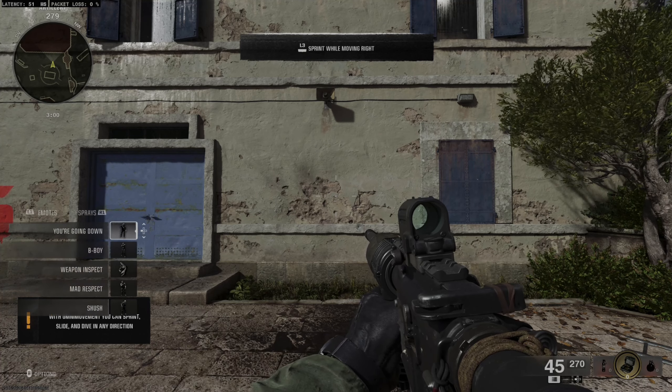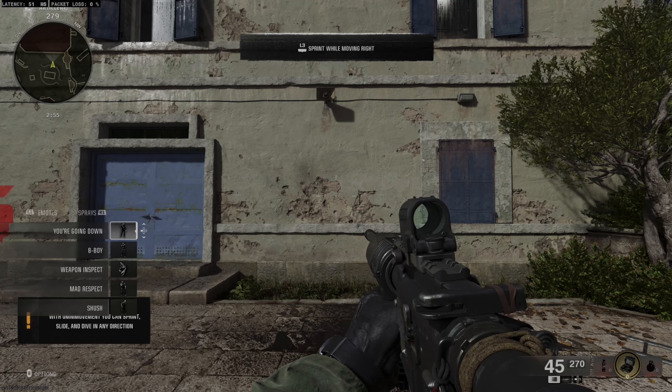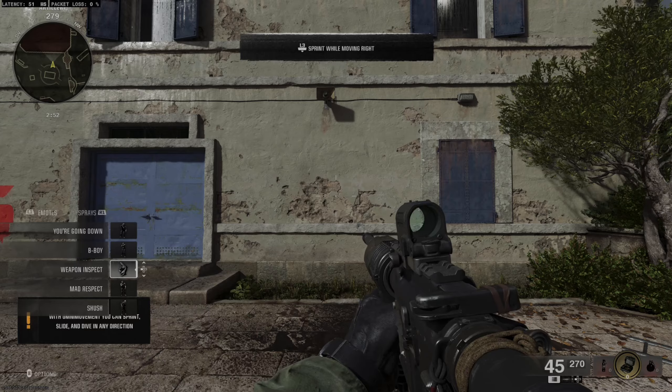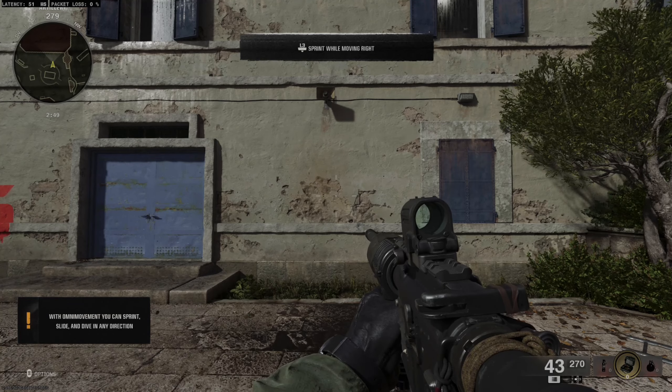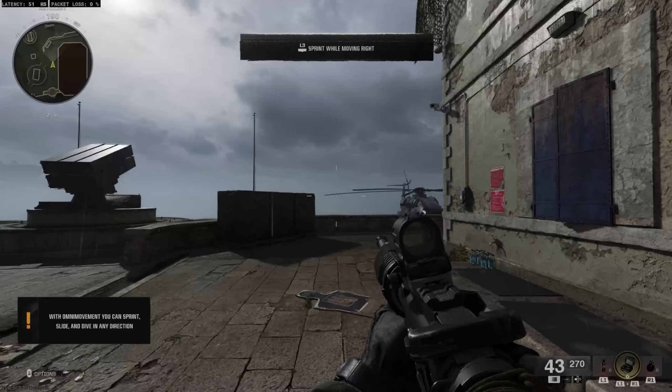Hold down left D-pad and this little screen is going to appear. Once you see this screen, you can let go of the left D-pad, then go down to inspect weapon and press X on this. If we press X, we're going to be able to inspect our weapon.